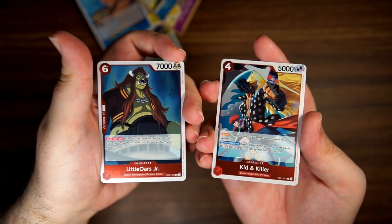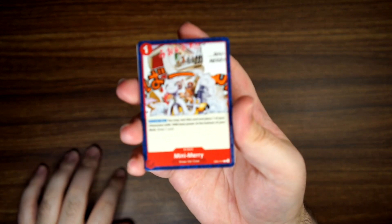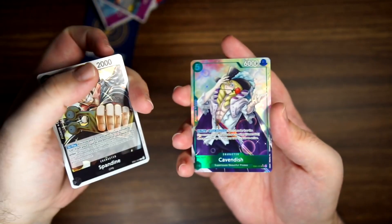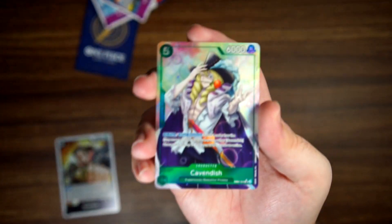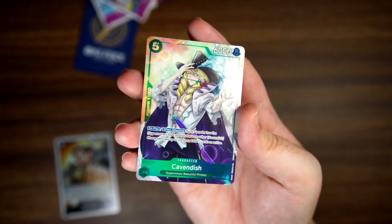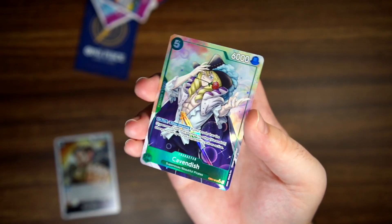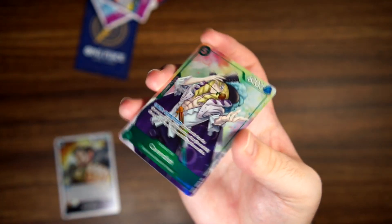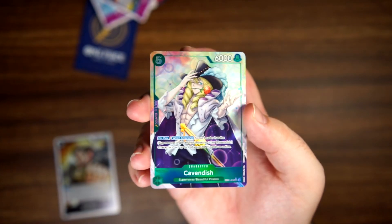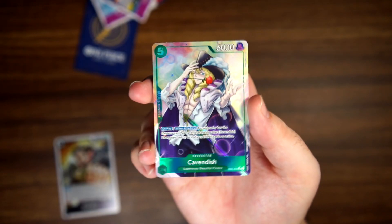Rares are Spandine and Alternate Art Cavendish. We just saw the normal Super Rare for the first time in this box, but now we've got the Alternate Art. Seen him mostly in Dress Rosa. Cool looking card — I like the bubbling effect in the background and the holographic on the rose and the sword. Looks like a pretty nice card. Nice hit.